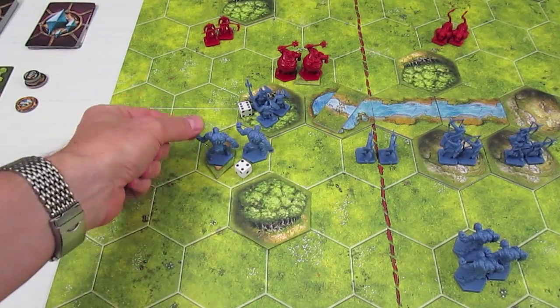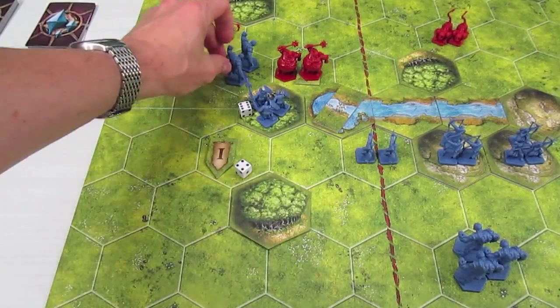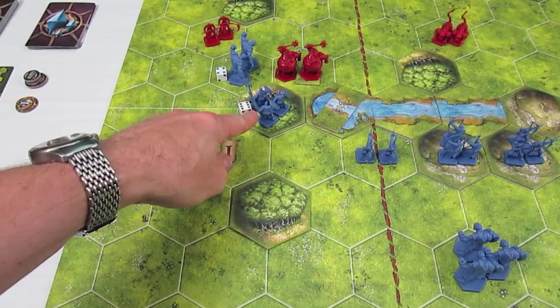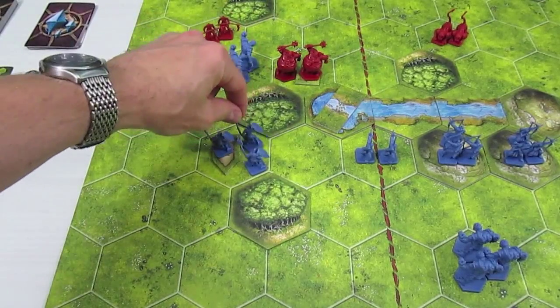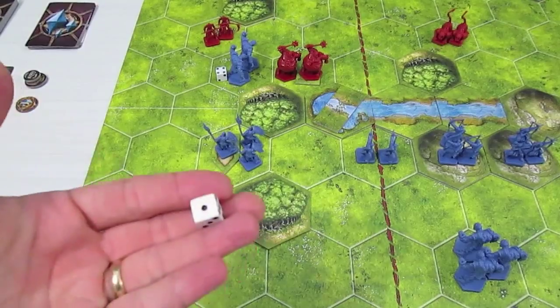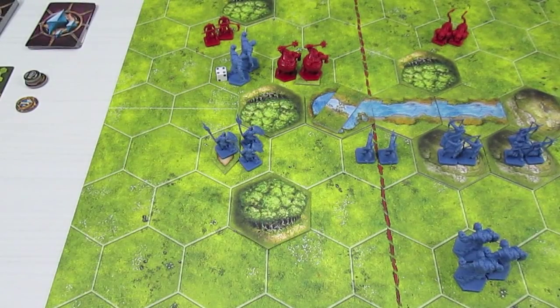Now it is the move step. The golems can move too, so I'm going to have them go one, two over to this spot. The Citadel Guards are going to move out of the forest and onto the victory point marker here so we can claim it again. I'm removing their die — they will not be able to attack anybody. I'm going to move over to the other side of the board, do the movement there, and then we'll come back and do the attacks.